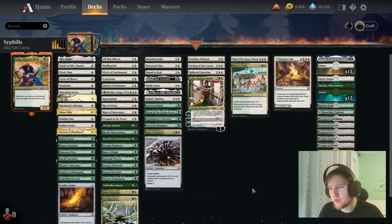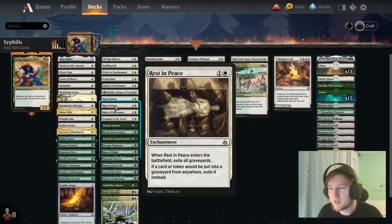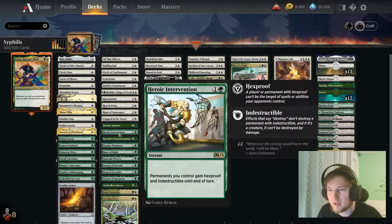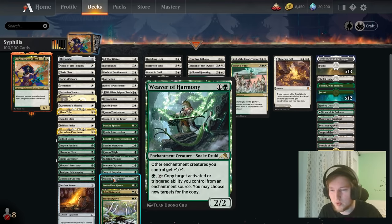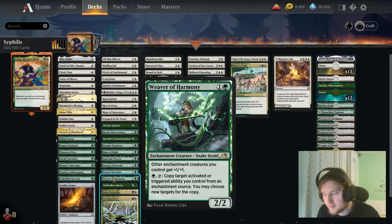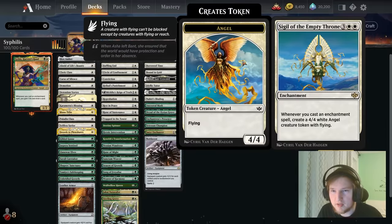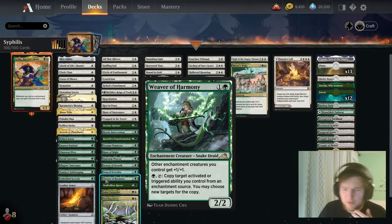For the cards I've put in for testing — Rest in Peace could've been relevant against Emry and similar decks. If you play against those decks a lot, Rest in Peace is definitely where you want to be. The Weaver of Harmony — you need to get at least two activations for it to be worth it. If you just get one activation and draw one card, you could've just played a 2-mana enchantment that draws you a card. Ultimately it can copy things like the triggered ability of Sigil of the Empty Throne to get another angel, but ultimately you want to draw cards with the Weaver. I'm not sure how to feel about this particular card.